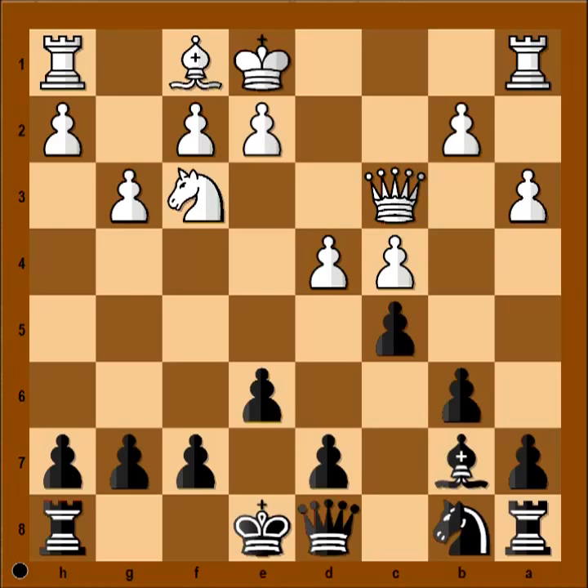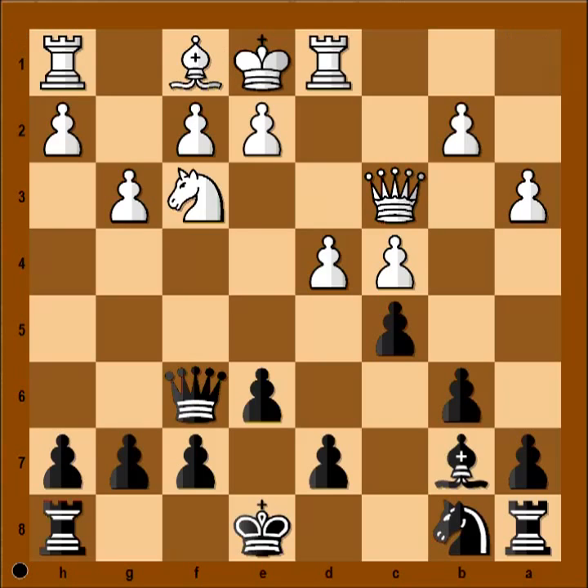And now an excellent move by black: queen to f6. White would love to play bishop to g2, but instead he played rook to d1. So, what is wrong with bishop to g2?